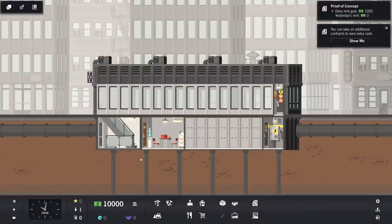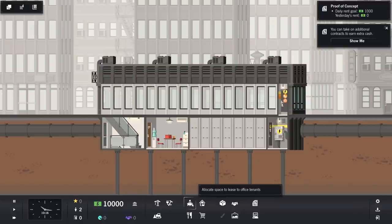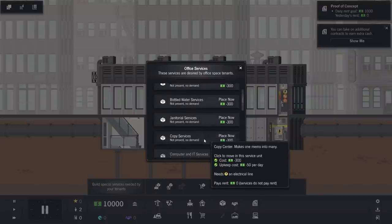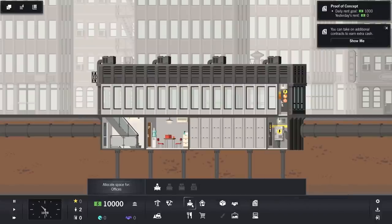So here we are — I've upped the UI a little for you because one thing I noticed on a couple of let's plays I've watched of this is the UI is tiny. So we have a daily rent goal of a thousand, yesterday's rent was zero. We can do offices, we can do residential, we can do eating, we can do shopping. These are services that are needed. I was kind of hoping for something like a lobby because I don't really want to just do offices on the ground floor.